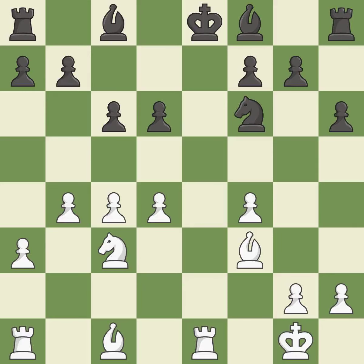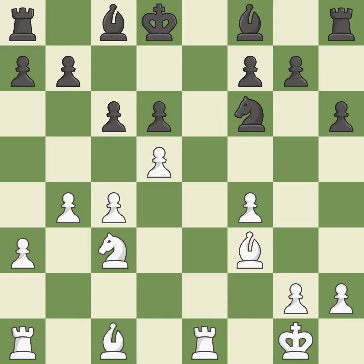The rook is now on an open file, which helps control squares across the board — it is best. This evades the check from the rook; it is good. That's fine — it is good. This offers to exchange pieces of equal value — it is excellent.